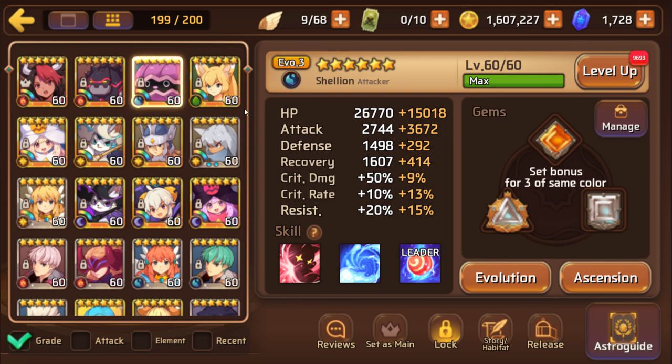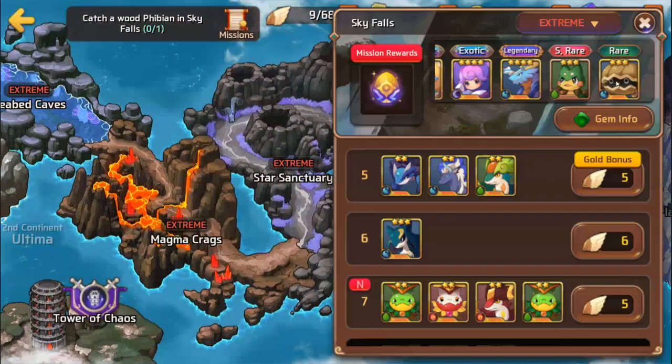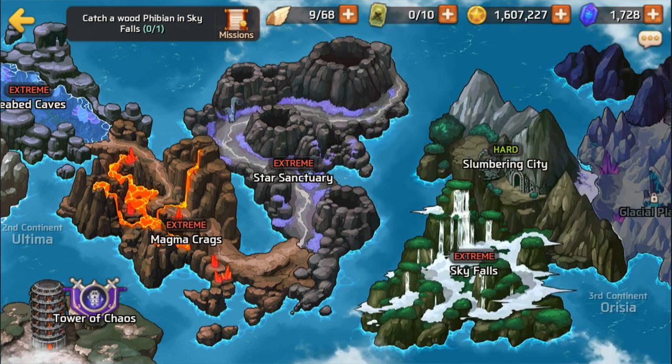Shelly would be the first one I recommend. He is a natural three star. You can find him often while summoning, either from the free eggs or from 10-plus ones. Being a natural three star means he's common. Besides that, he is actually farmable in Skyfalls - he is the rare of Skyfalls, so he is literally farmable.